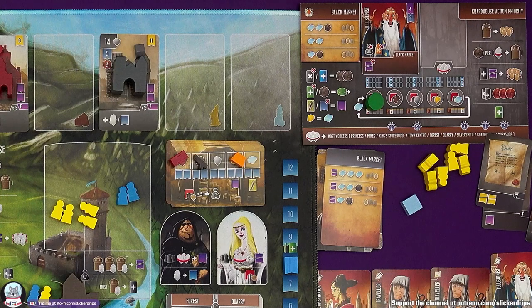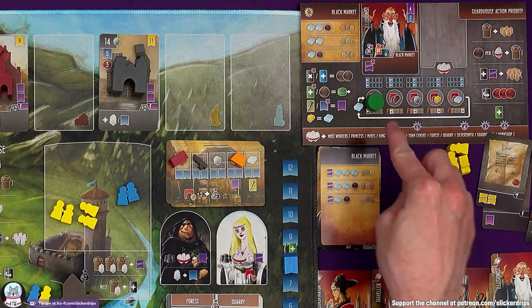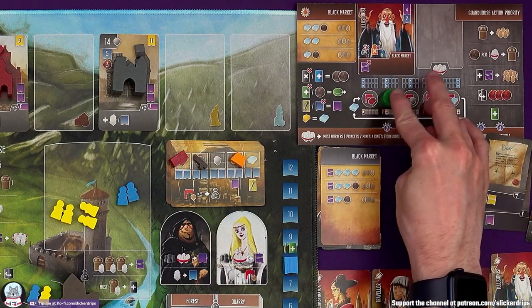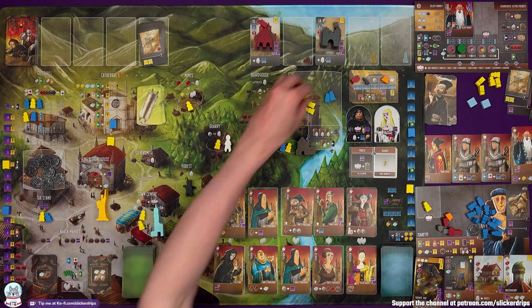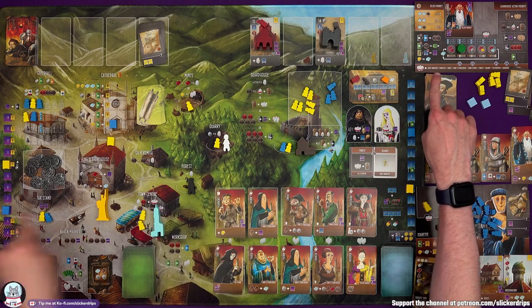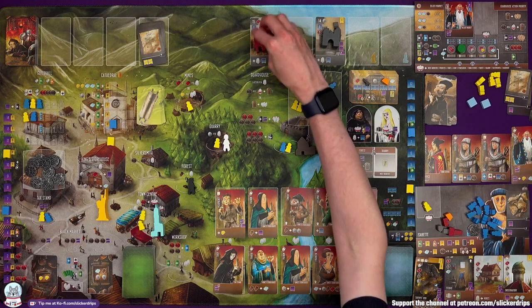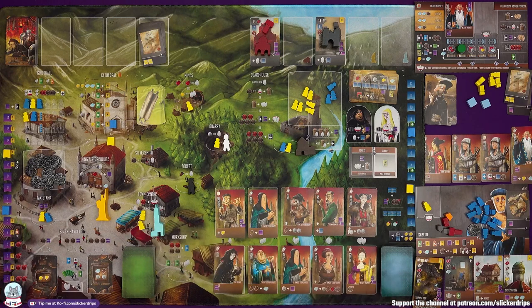Everyone here gets arrested, the card changes. The Profiteer — nobody's here. The Princess — they get a reward card, which means a virtue. The resources and contribution cards go up, so it now costs 13 brick to build that one. These wonders have actually been built so they get discarded, and then we have a new card. This is going to send the Profiteer to the storehouse and the Princess to the silversmith. For the king's storehouse, you'll get a debt and get sent to jail if you've been there and you're still there when there's a reset. If you've got three workers in prison, you lose a virtue.